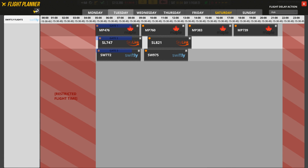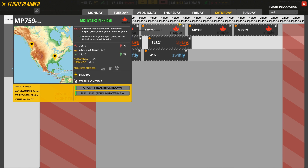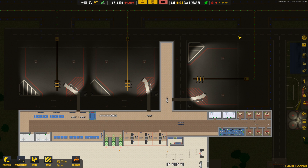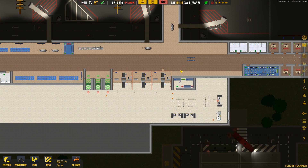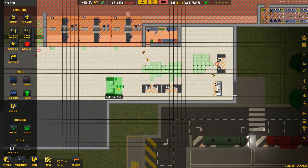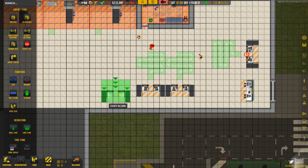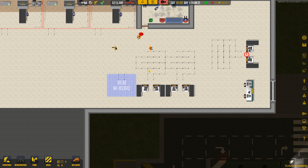That is the last flight scheduled. We accepted all the flights we possibly could from those three airlines — that's 44 flights total: 16, 14, and 14 is 44. It is Saturday and we have them scheduled all the way through Tuesday. That took a lot of work, but let's fast-forward and we should see a lot of business coming in. Before those flights arrive, we're going to need another check-in desk. We have three gates so let's have three check-in desks — we'll rotate this one like so.